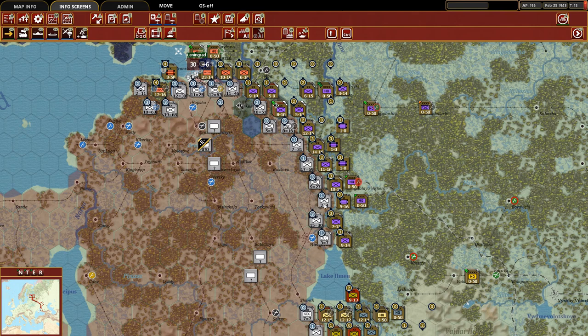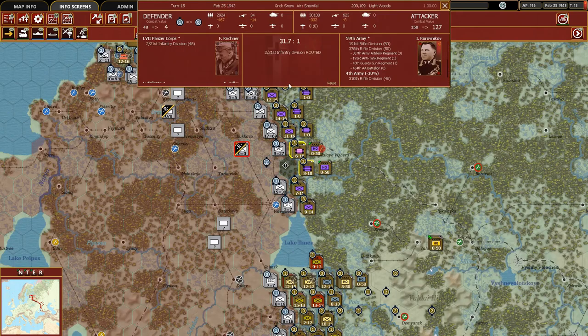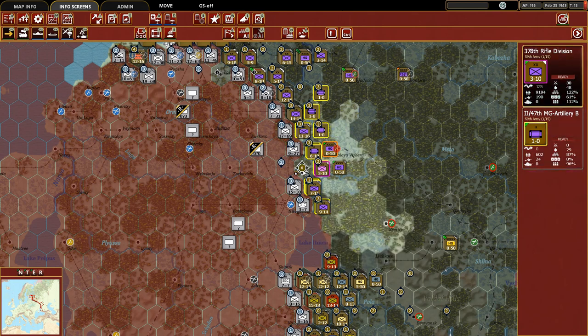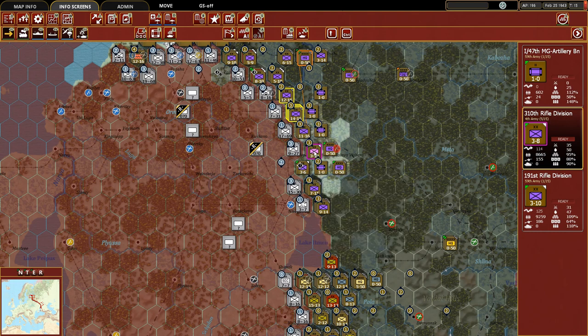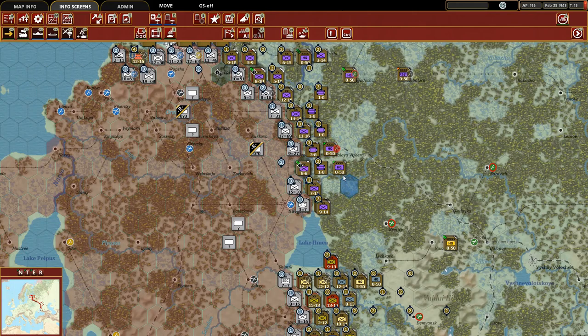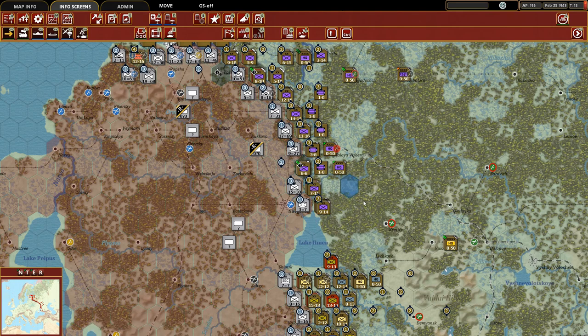I think we're going to take these two units and attack. They routed - which is just always the best of news. And now we're going to take these rifle divisions and move them up. We can only move up this one here - that's fine. Defensive value remaining is plenty.